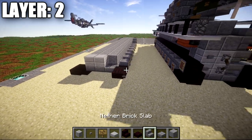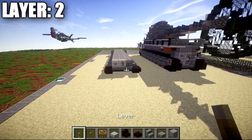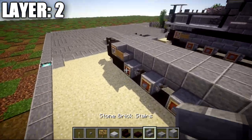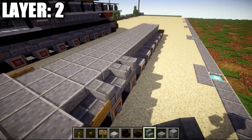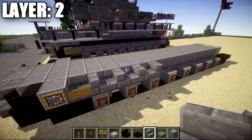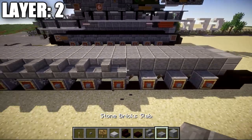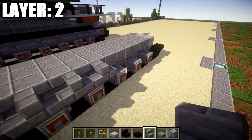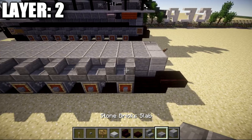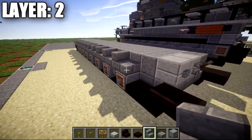Instead of just polished andesite, place down two stone slab full blocks and then a stone brick upside-down stair to the right side. Place a stone button on the left, a stone slab block, and a lever coming off that stone slab block in the middle. Now focusing on the tracks — place down a stone brick stair, followed by another stair facing it, then a stone brick slab, stone brick stair, stone brick stair facing it, stone brick slab. This is an alternating pattern: stone brick slab, stone brick stair, stone brick stair facing it, stone brick slab — repeating all the way down.